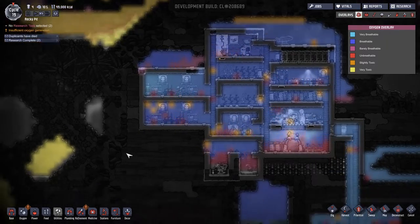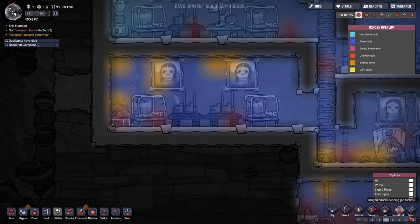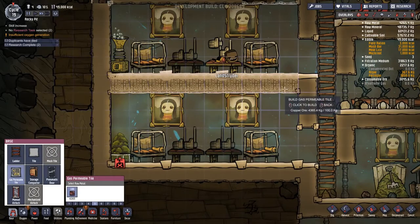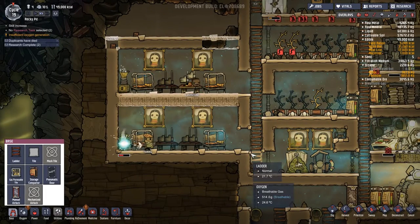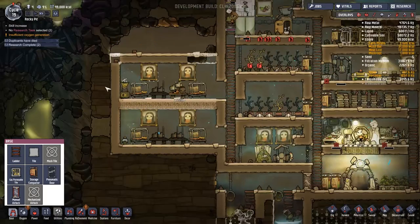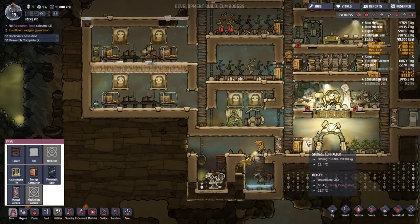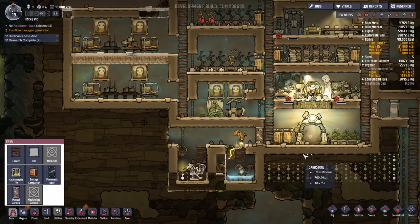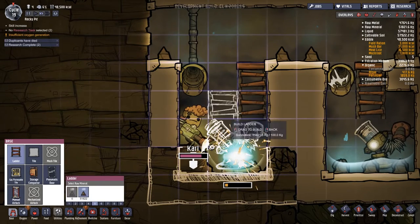I'm going to deconstruct this section because duplicants were complaining about the environment. In its place I'll put a gas-permeable tile all the way across so they share the same oxygen, and hopefully all the CO2 can float out. We have very breathable atmosphere up here but not so breathable down here - this should even that out. Carl has a hygiene problem and went for a quick shower. Interesting that the shower is only partially complete - I wonder why they're not using it. Carl is going for a little dip in the septic tank.